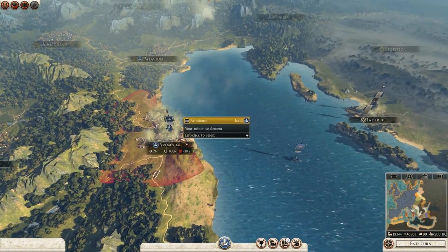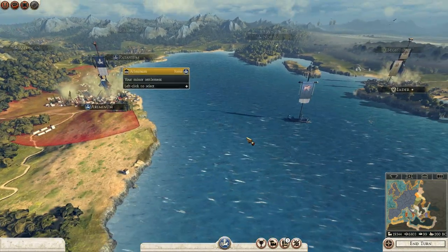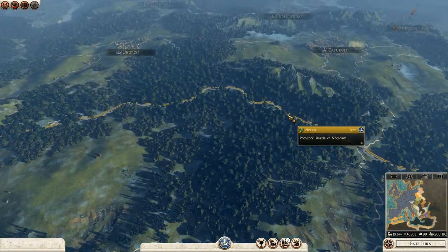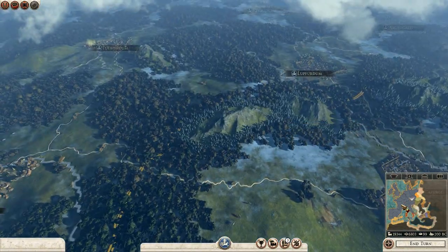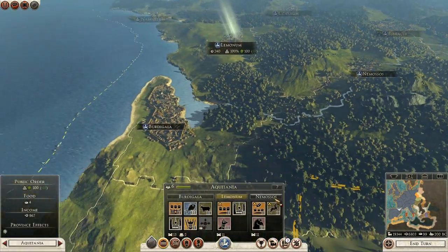Last turn Ariminen was successfully warded by my army here so the Etruscans didn't try to attack that, so they're left in that area. We've got plenty of money to spend so I'm going to go and try to spend it around the map.